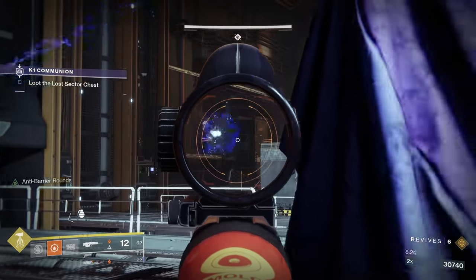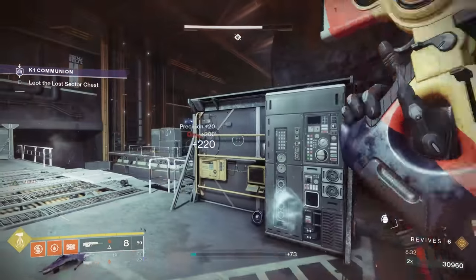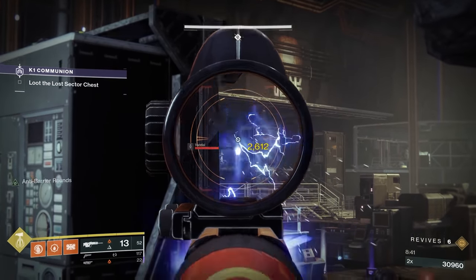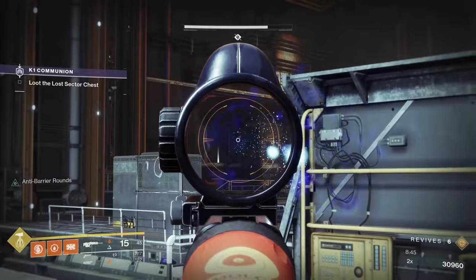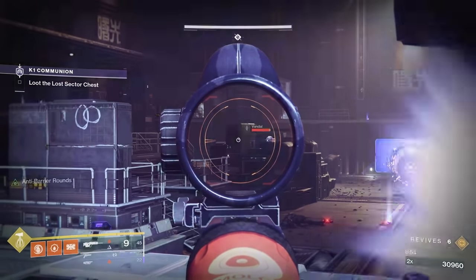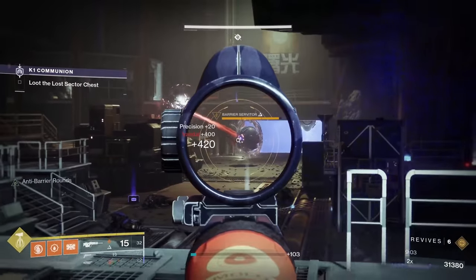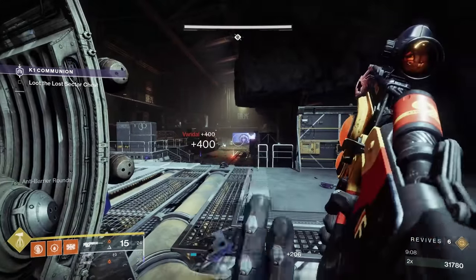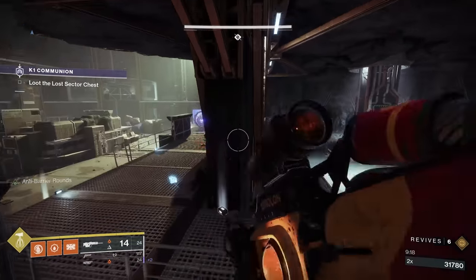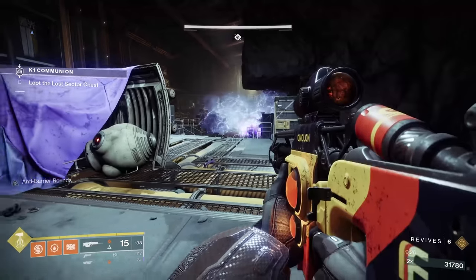At some point the Captain will go all the way back. Then it's mostly going to be you and two champions. If you've got ammo, the nice thing is you can have enough range in this room with a Scout Rifle to do most of what you need. Once the shield pops you can get aggressive if you've got heavy. The heavy bricks are worth about seven rounds if you're running Grenade Launchers, so try and get the most out of them.